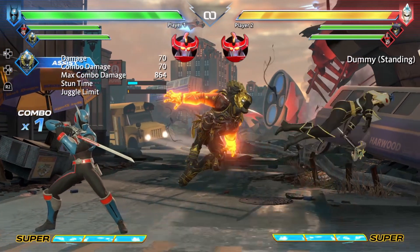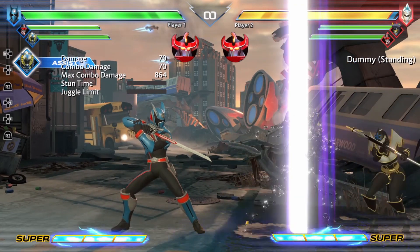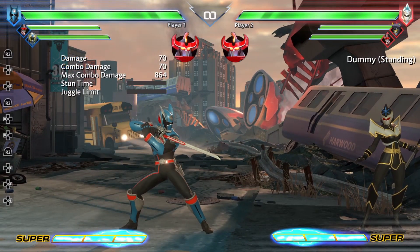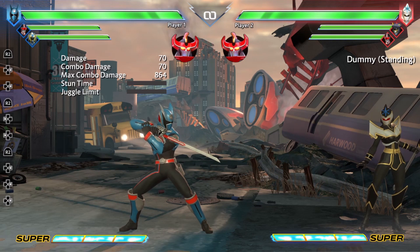For Daishi, he basically does the light option out of his run. This is probably one of the weaker assists in the game. It is quick, but it only covers about half the screen, doesn't really give you a whole lot of lockdown pressure or things like that, so I don't think it's all that great.